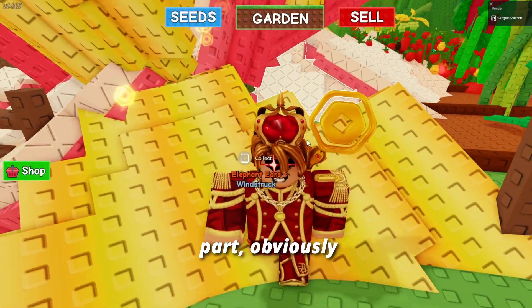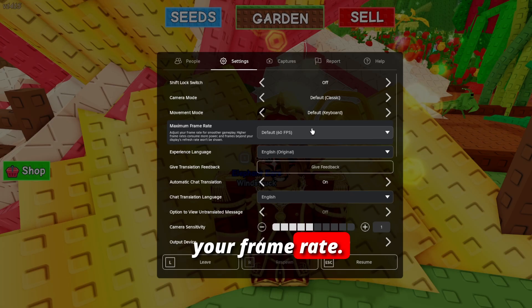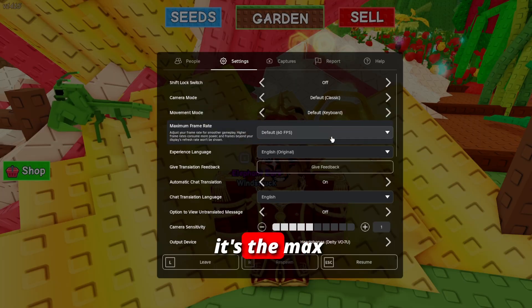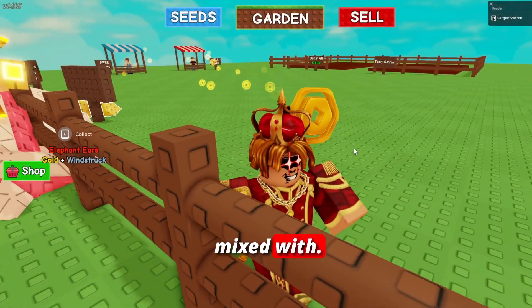You can also go into Roblox and turn down the graphic settings. You can also set your frame rate cap. I have this set to default because I'm running on a laptop right now rather than my usual computer — normally I'd set it to 240 since that's the max. Make sure you pay attention to this setting.